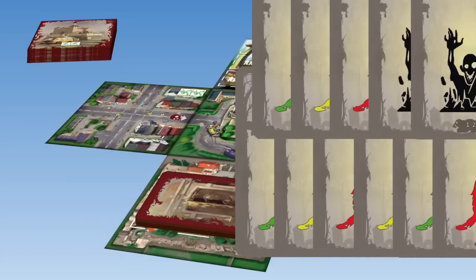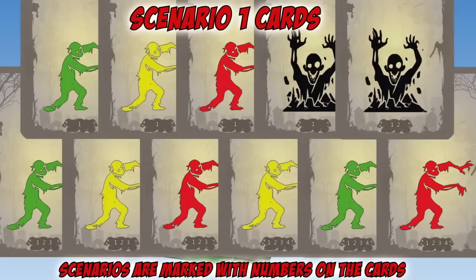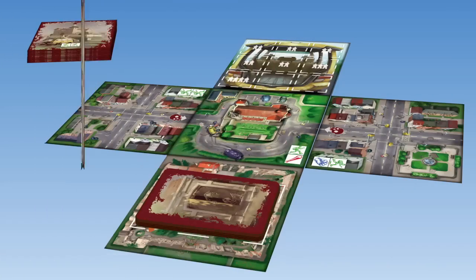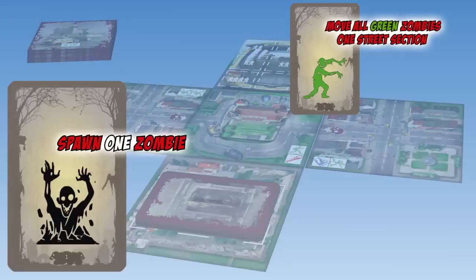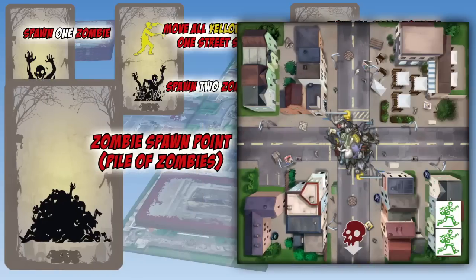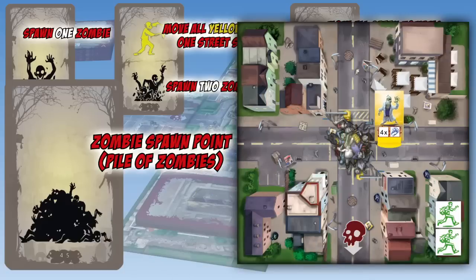There are five possible pre-organized scenarios in Escape Zombie City, and you may also create your own. This is done with zombie cards. Zombie cards are shuffled and placed on the cemetery tile. Each time a new street section is revealed, the top zombie card must be drawn from the cemetery. These cards can spawn one or two zombies. If a zombie spawn point is on the card, draw one zombie from the bag for each zombie spawn point shown on the revealed street sections, and place the drawn zombies next to the spawn points.